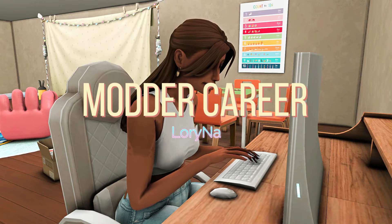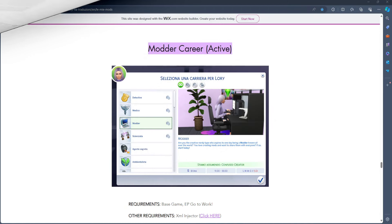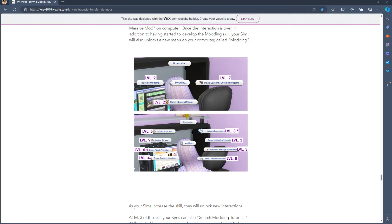Now we have the Modder Career — all your Sims can be a modder! We're at Lorina's website: click on Mods and you'll get all of Lorina's mods. Select Modder Career (Active Career). The requirements are the XML Injector, base game, and the Get to Work expansion pack. It's already translated in Italian and English, and you have sections covering the modding skill, the community, social media, career promotions, working hours, work events, and mod reviews.